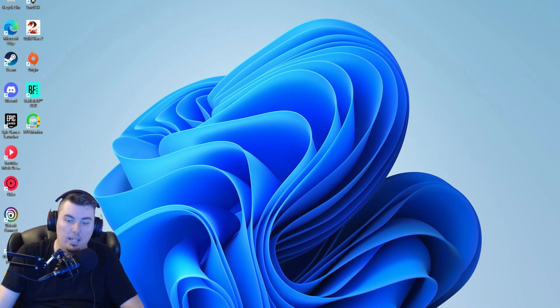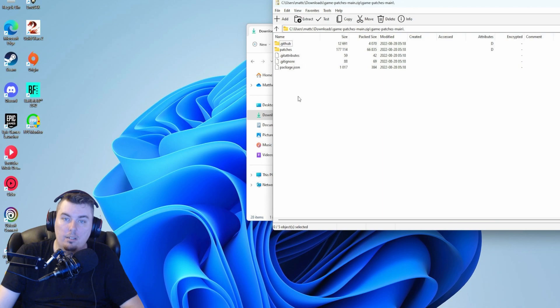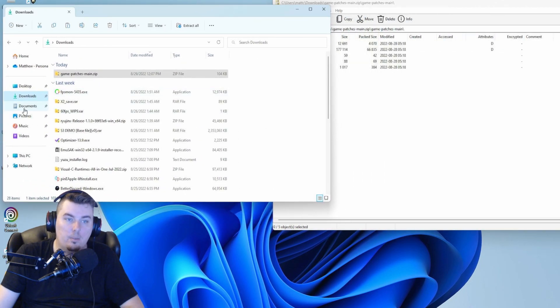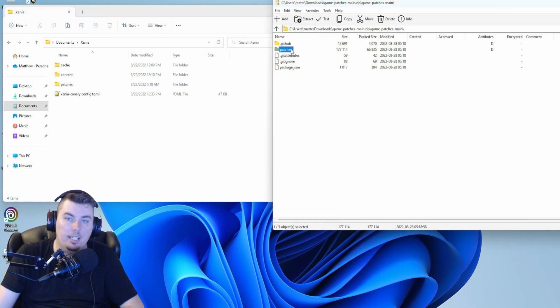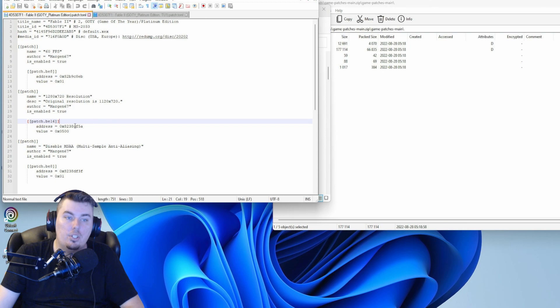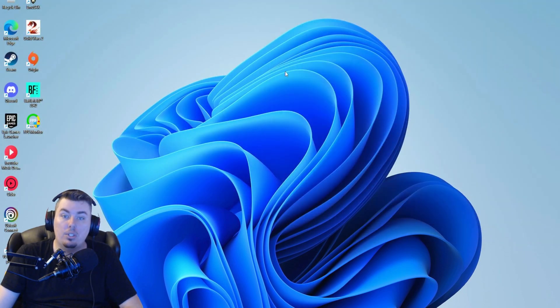I'm going to close this out and show you how to deal with the patches. First you need to download the patches — you can see them right here. You'll have a link for those in the description as well. They go inside your Xenia folder in your Documents folder — just drop the patches in there. Then you're going to open the patch, find Fable 2, and set true, true, true to all three of these patches. Once you do that, hit save, load up the game, and you're good to go.